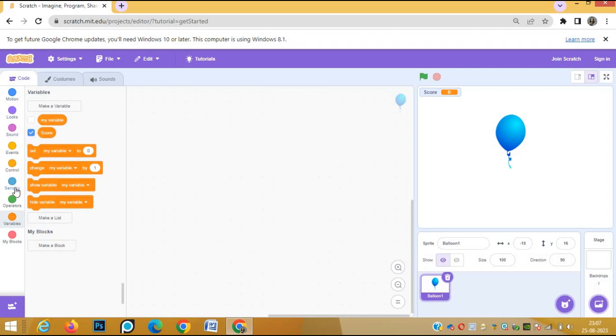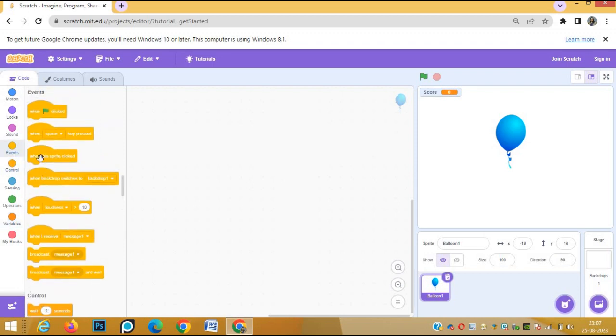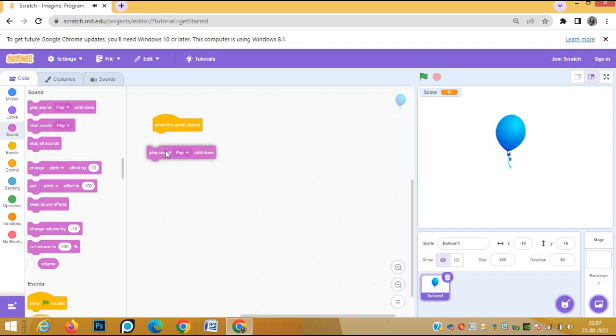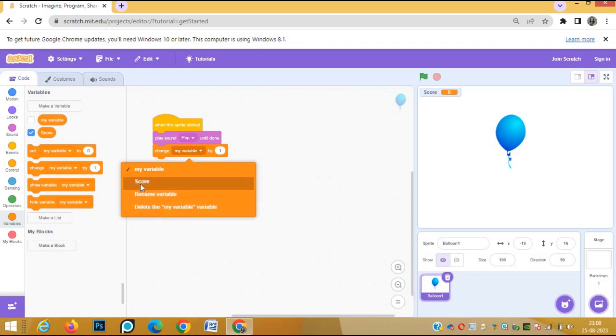Now, when the green flag is clicked, we will go to the Events block first and write the script for the balloon. When this sprite is clicked, we go to the Sound block and play sound 'pop' — so as soon as we click the balloon, the pop sound will come. We also need the score to change, so go to the Variable block and change score by one.